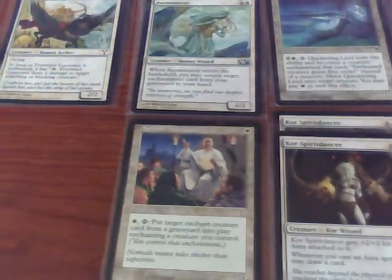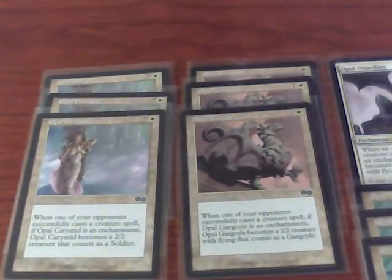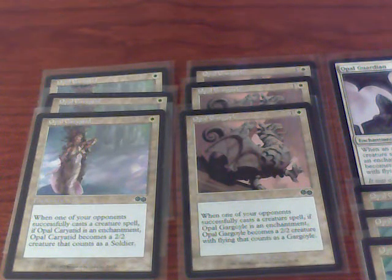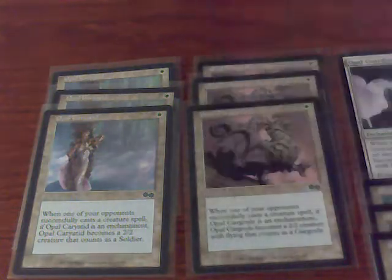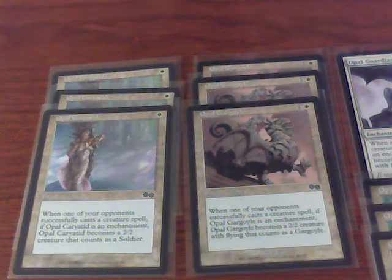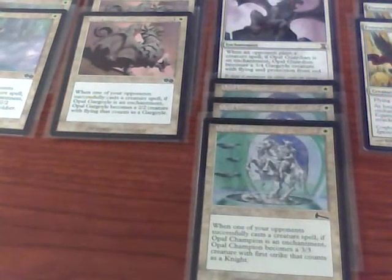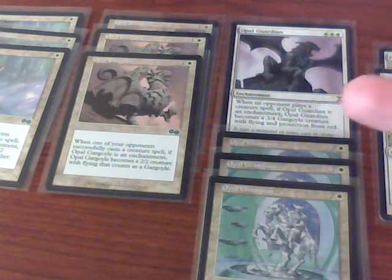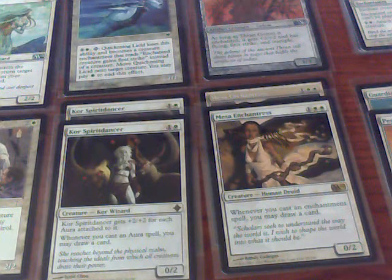I happen to have several copies of Urza's Saga's Opal enchant creatures, which are actually enchantments that become creatures. For instance, one becomes a 2-2 for one when my opponent casts a creature, another becomes a 2-2 flyer for two. I have Opal Champions that become 3-3 first striker soldiers for three. The Opal Guardian from Time Spiral becomes a 3-4 flyer with protection from red. They're all enchantments, so I will still draw cards off of my Mesa's Enchantress. They're not enchantment auras so Core Spirit Dancer won't work, but they will still manage to draw me cards if I play Mesa's Enchantress first.